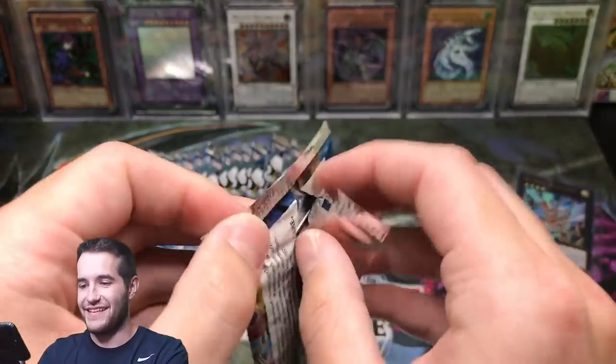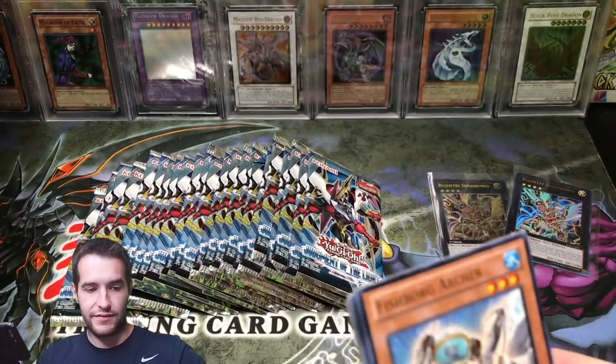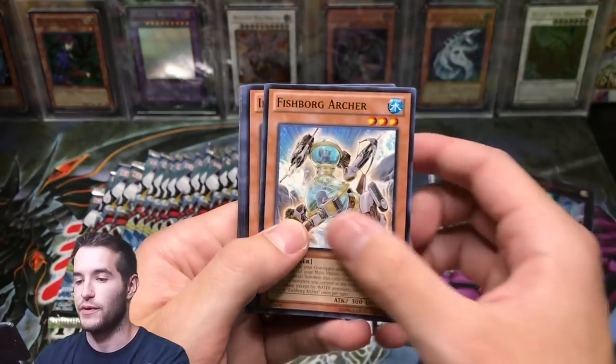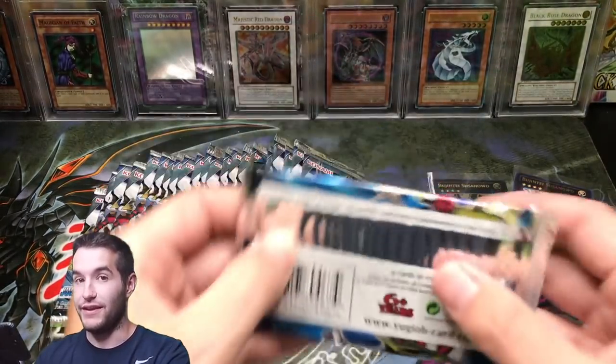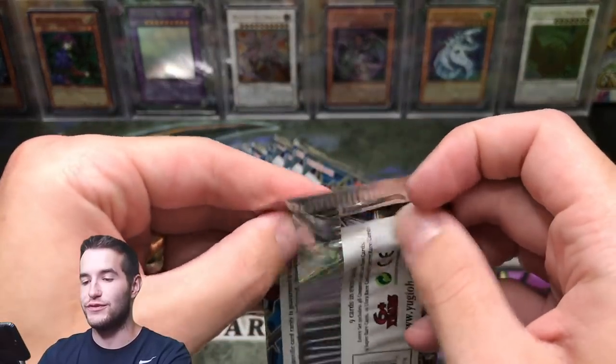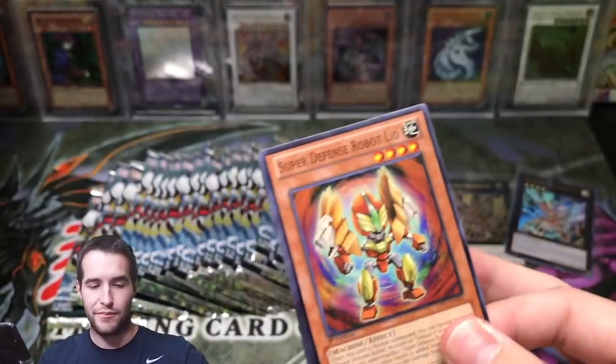That'd be a nice card, but it's not very good. I think the ultimate rare version is like 20 cents, or the ultra rare — the ultimate rare is more. Intercept Tomato, Cryptic Keys. Okay, can we pull something besides the Bujintei Susanowo? That's all we're pulling!